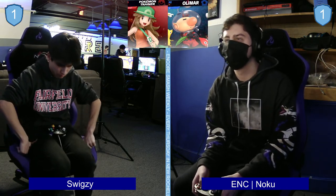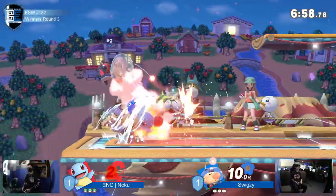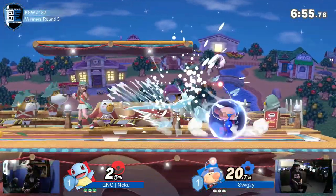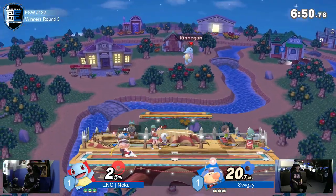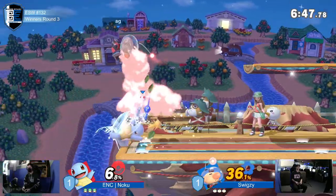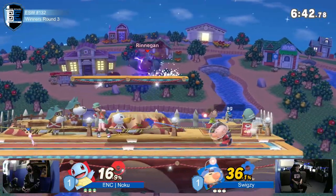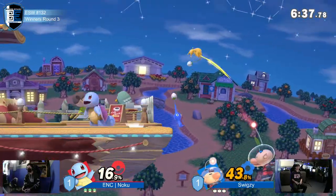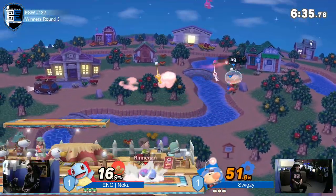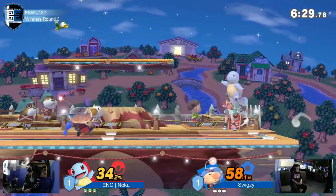Swigzy definitely making the necessary adjustments to score himself another chance at winning this set against Noku. He's hoping to keep the pace from that last match. Match point. Noku playing a little more offensive now, going with him across stage. Those down Bs from Olimar are just so intimidating because you know you can't hit him, and he'll hit you back if you try — no armor, so you just have to let him go.